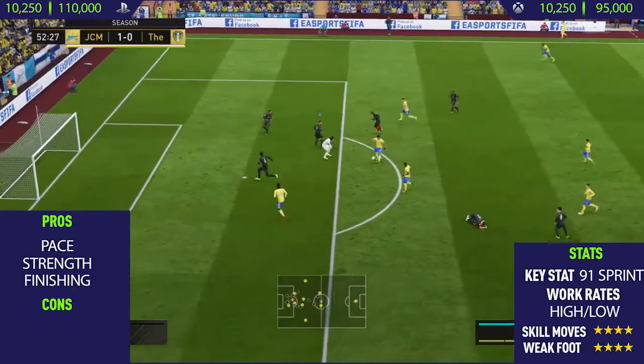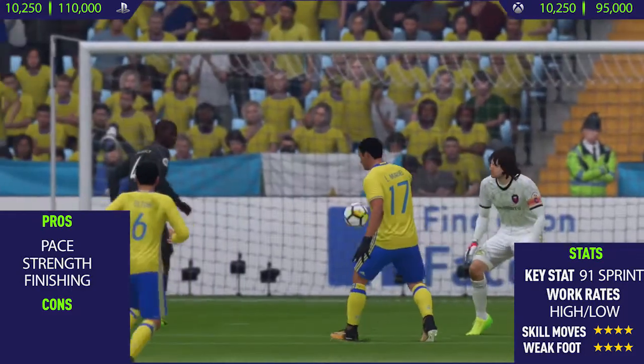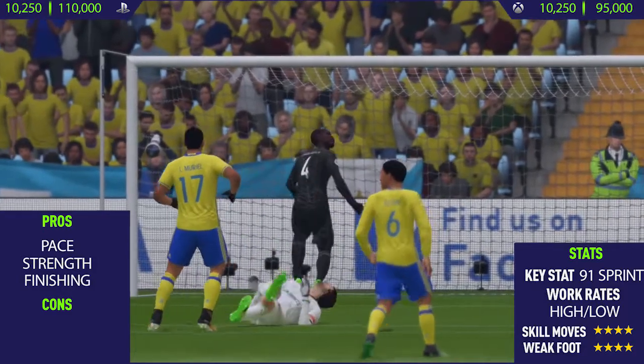In my opinion, 50,000 coins is a decent price for this card. Just looking at some in-game stats, you look at icons such as Zagney and other cheaper icons — you will realise that this guy actually has better stats than them.